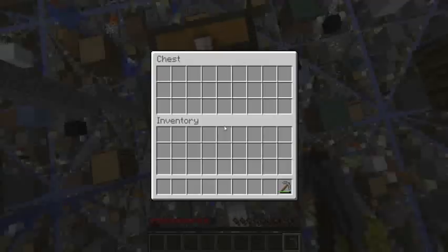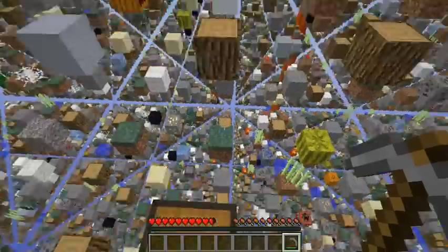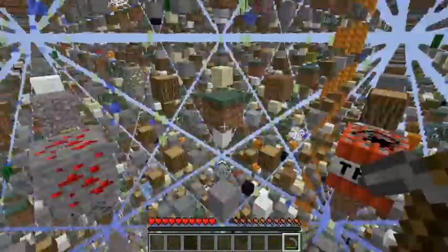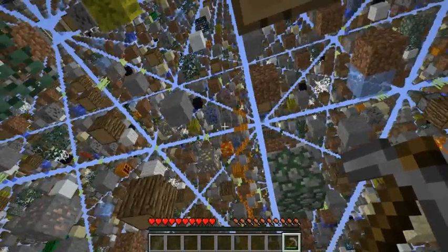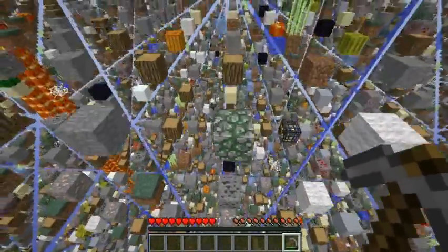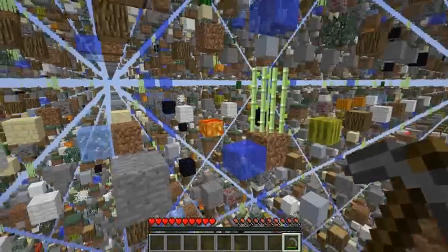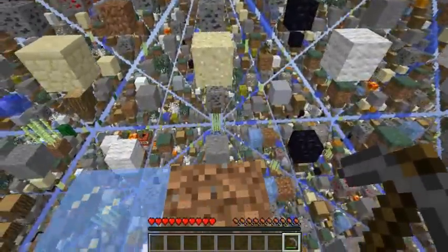It looks like my frame rate has already steadied up since I toned down the render distance, which is nice. This ice is going to throw me off. Some of the blocks are just updating on their own. Is that a cow spawner? So far I actually haven't seen a spawner do anything, so I'm a bit apprehensive about actually utilising them — I don't think they actually work. Maybe I'm wrong, maybe I'm doing something wrong. If so, let me know.